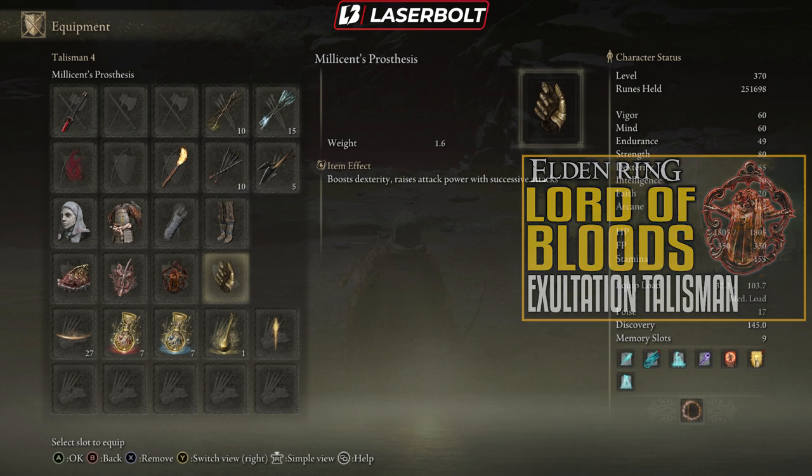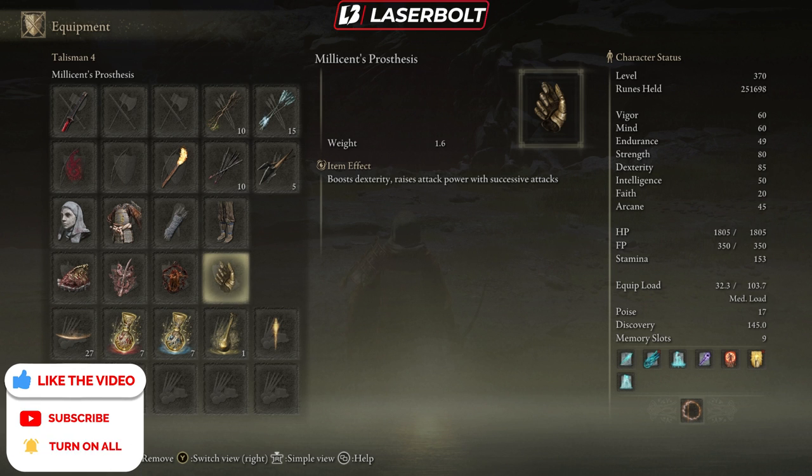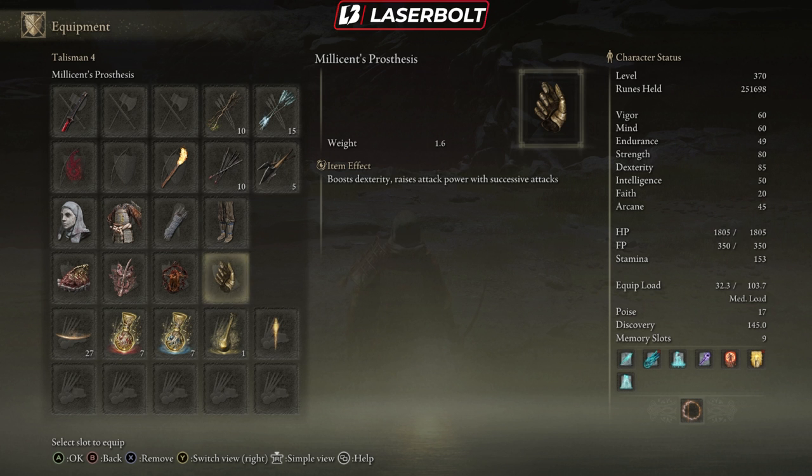Next, we have the Millicent Prosthesis, which boosts your dexterity and raises attack power with successful hits. This is important because it does two key things for this build: it boosts our dexterity — and remember, this weapon scales with dexterity, so more dexterity means more damage — and it also raises our attack power. Now, with the Millicent Quest after it got fixed, you can only pick one or the other. To get the Millicent Prosthesis, you have to decide to go against her — that's how you get this talisman.